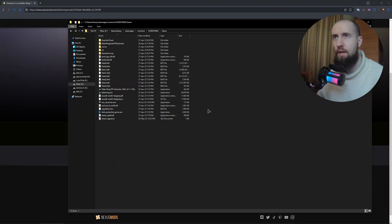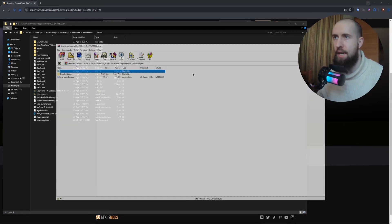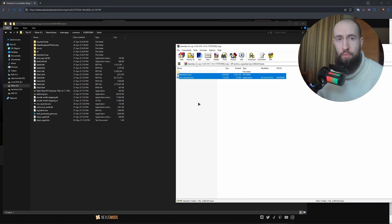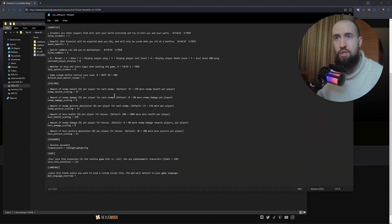Let me show you where it is. You just need to find your game in your drive. In my case, it's going to be on the F drive. You go to Steam Library, Steam Apps, Common, Elden Ring, and then Game. You just drag and drop all of these files into the main folder of your game.